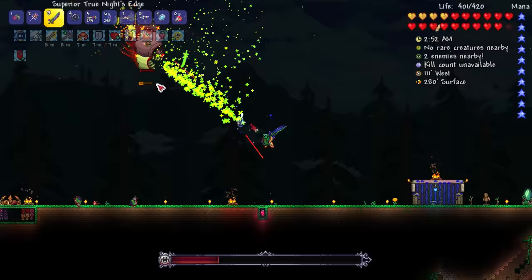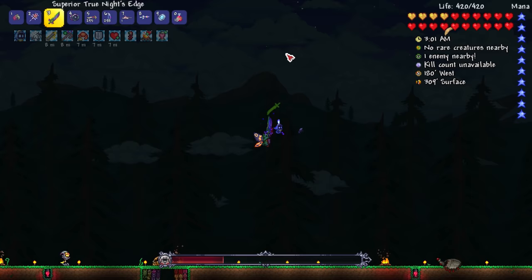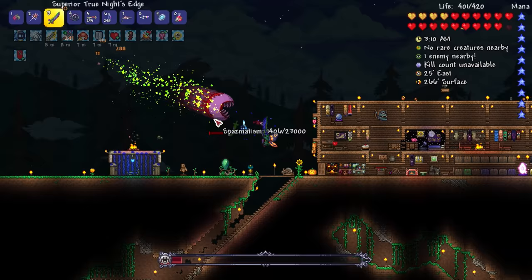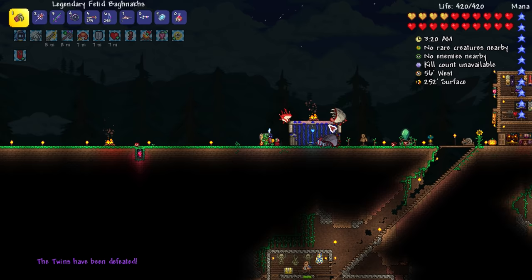That guy's on his second form as well — we need to stay our distance. And that one's down! Remember when the Twins were our toughest challenge? There's a spring eye right there — why did it summon in? Let me just hit it with the true knight's edge swords. We're still pretty much full health. Get the tiger claws — Twins defeated! I didn't even test out the rainbow gun that much; it seemed like it didn't work the way I planned where they'd get stuck in it.